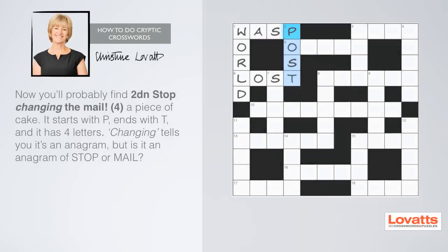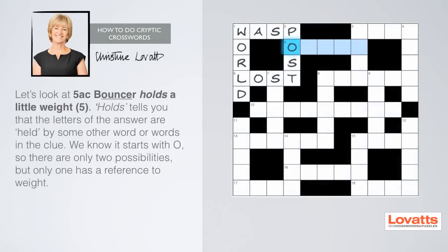Now let's look at five across: bouncer holds a little weight, five letters. The word 'holds' in the clue is another key word to indicate that the answer is being held somewhere in the clue. We know it starts with O, so there are only two possibilities, but only one that has a reference to weight. Not to mention the fact that only one is a real word.